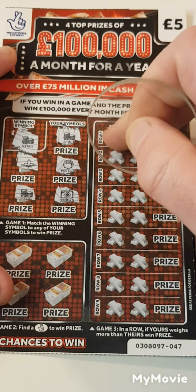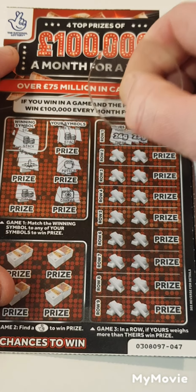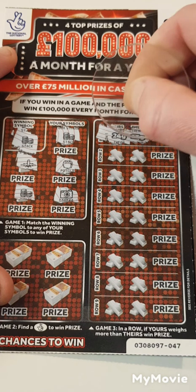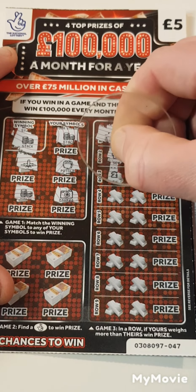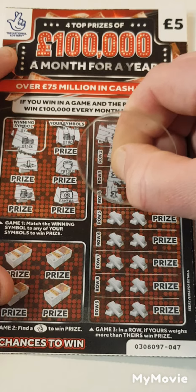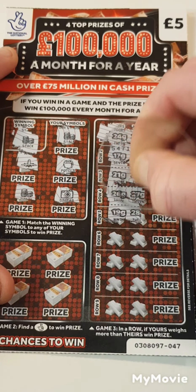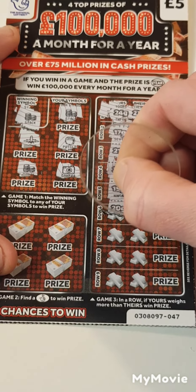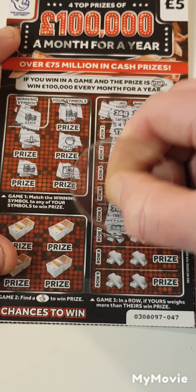Can we find anything on this side if ours weighs more than theirs? 24, 23 — we have another match. Right to the pound sign. 17 and 19, 21, 24, 26, 27, 19 and 28, 20, 22, 26, 25 — we have another match. Definitely a profit session.